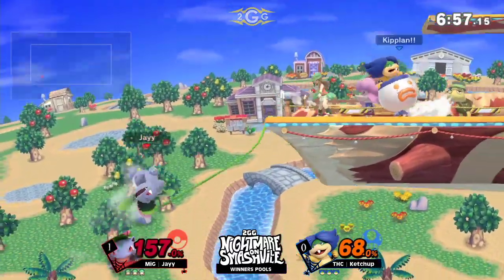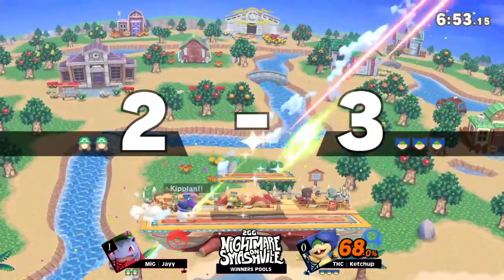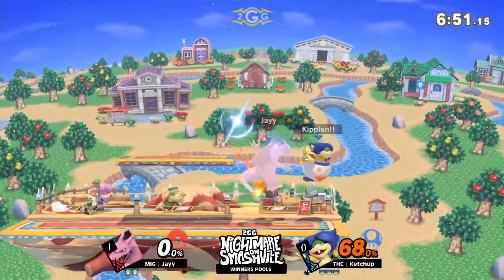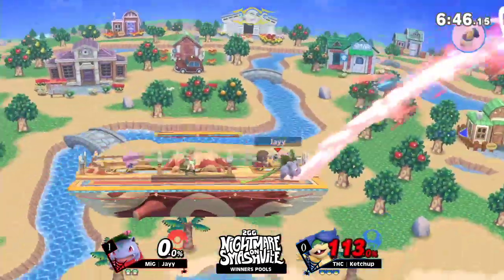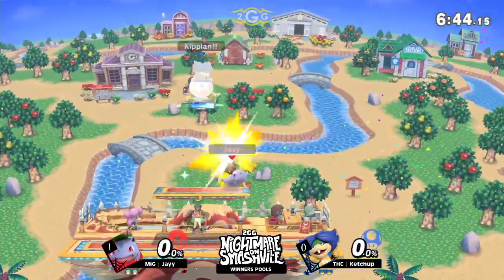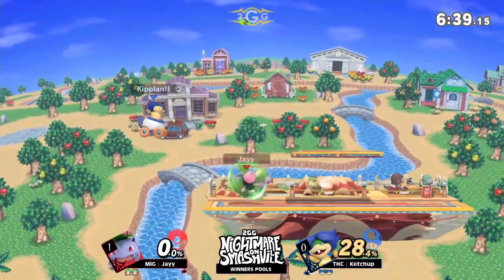Cannonball once again. Throws the Razor Leaf at it and it kind of limps a little on its way out. But there we go — the down smash securing that KO, and Ketchup with a decently sizable lead. Why did you get hit by that? You saw it. Ten years to react. He believed in the jump. The jump did not believe in him.